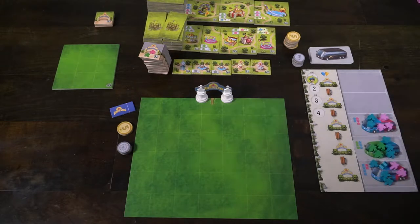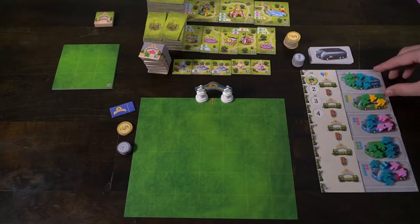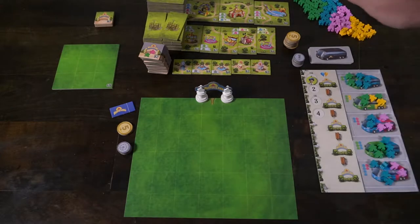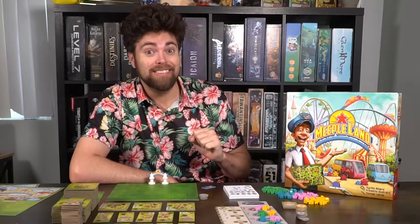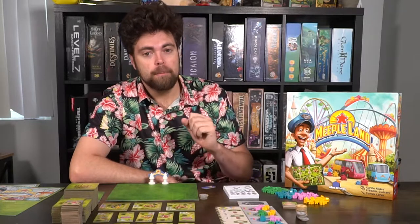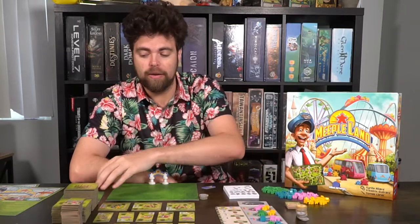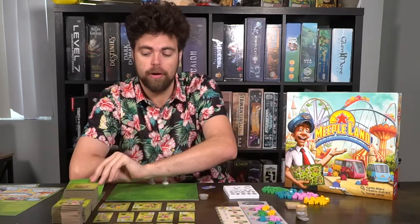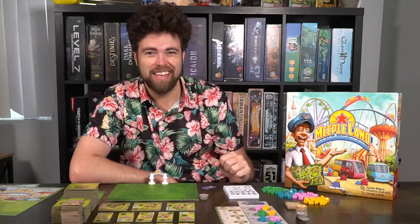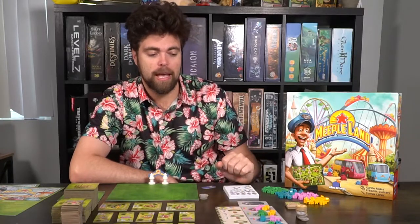Shuffle up the different types of vans and place them face down next to that board, then deal out one plus the number of players of vans. So when you're playing a four player game, deal out five vans. Then place the corresponding meeples onto each of those individual vans. Place all the coins and currency to the side, as well as additional starting locations and extra spaces that you can add to your park. Deal out an extra coin, then two, then three for the second, third, and fourth players, and give every single player 15 coins to begin the game.